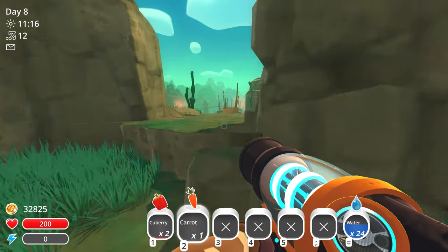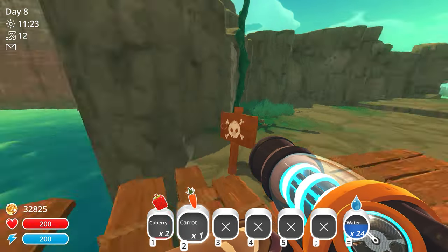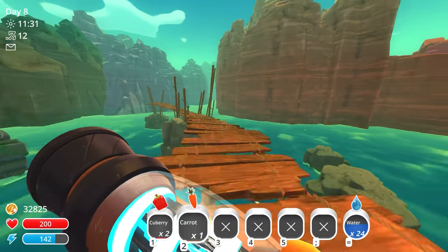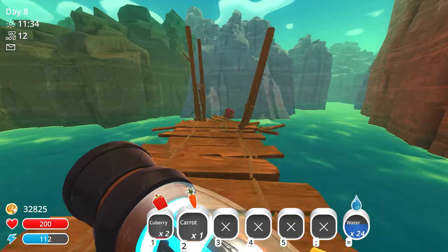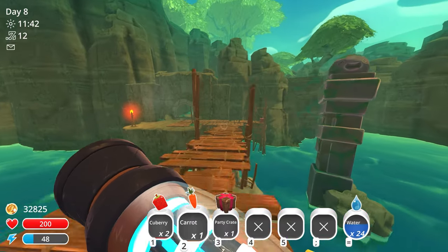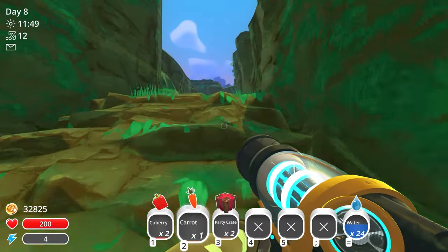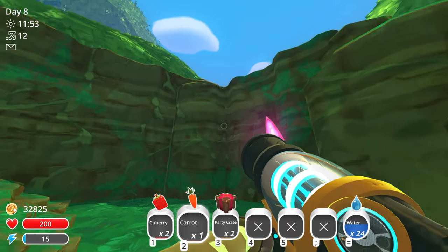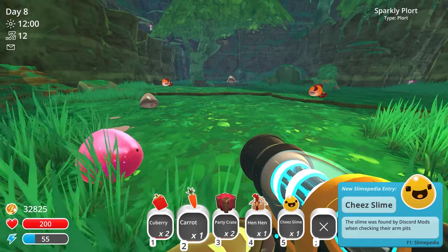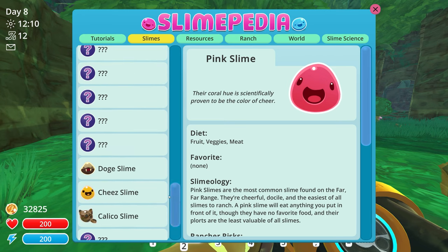Heading through the moss blanket entrance. Grabbing some cube berries just in case. There's a slime sign here and a box at the end of this unfinished bridge - I'll grab it. Probably just an ornament. Grabbed two crates and heading inside the moss blanket. Going down here and - wait, what's that? We found a cheese slime immediately! Let me pull up the slimepedia.